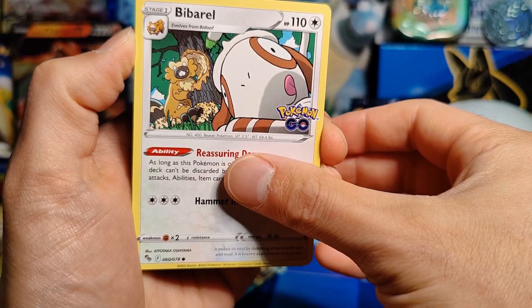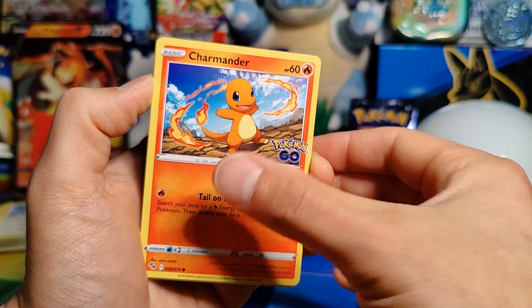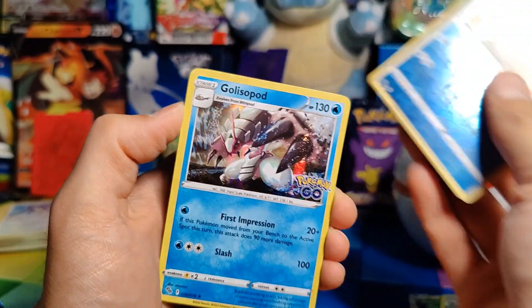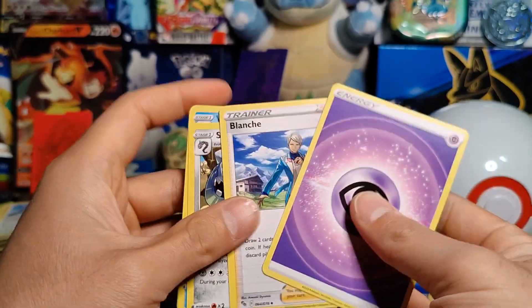Pack seven: Bibarel, Meltan, Magikarp, Aipom, Charmander, Reverse Holo Magikarp, and a Holo Golisopod — which we have quite a few of. Then Energy, Blanche, Steelix, Wartortle. I am definitely getting a little nervous here — two packs left.